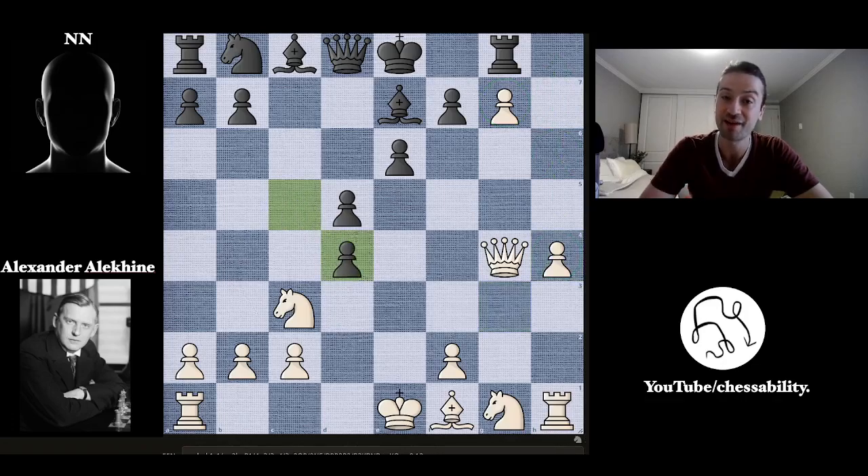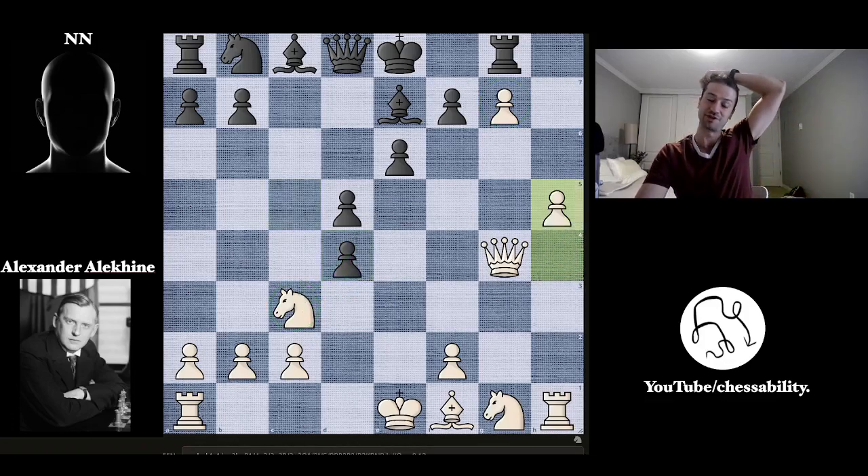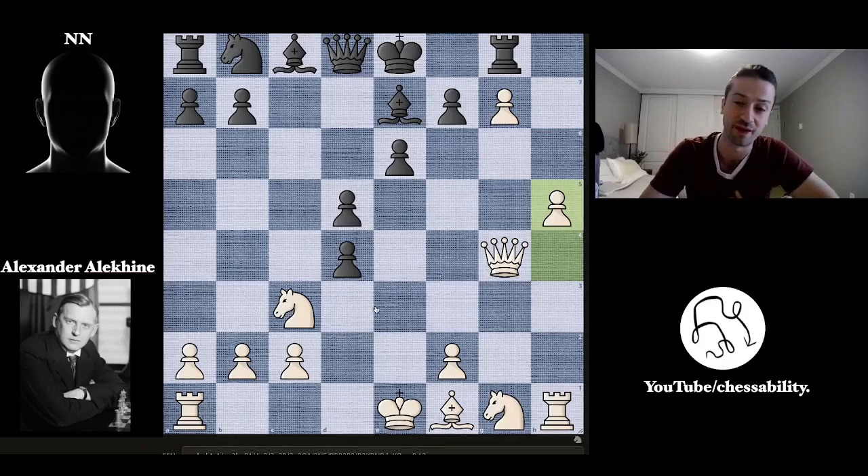Black does have some counterplay and takes on D4, attacking the knight on C3. But here Alekhine says, I've just created these two awesome passed pawns, I'm going to ignore this knight. I don't care about it — I'm going to play H5, which is just a super bold move. He's just giving up a piece here with this pawn getting close to promotion. Super exciting stuff.